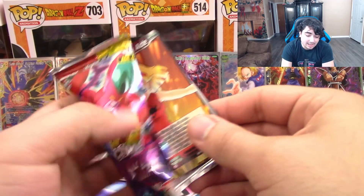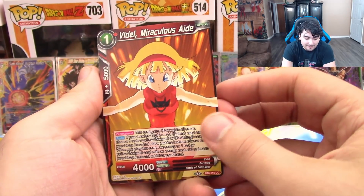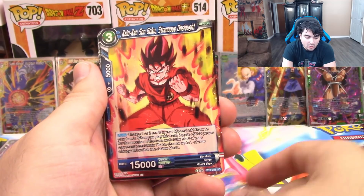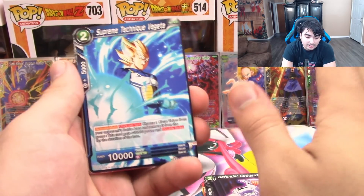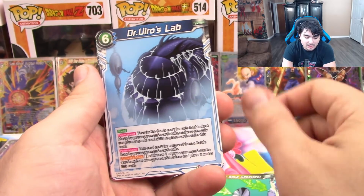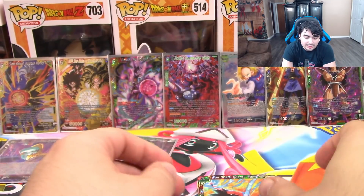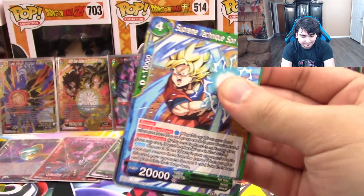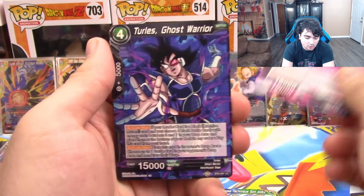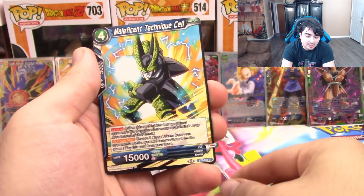I'm still really hoping we can still get a Secret Rare or at least another SPR — I'll also be happy with two SPRs out of this. We have Videl, Super Baby 1, Kaioken Goku, Gotenks, God Garden, Defender God Garden, Vegeta, Bloodswave Generator, Dr. Urio's Lab, Android 18, Kishimi, Destron Gas, and Goku Energy Salvo. Supreme Technique Goku, Cooler, Turles, Vegeta, Gohan, Goku, Great Ape Goku, Bulma, Ultimate Blue, Cell, Oolong, and another Beerus Godly Majesty.